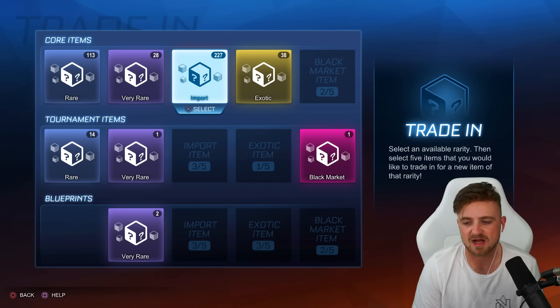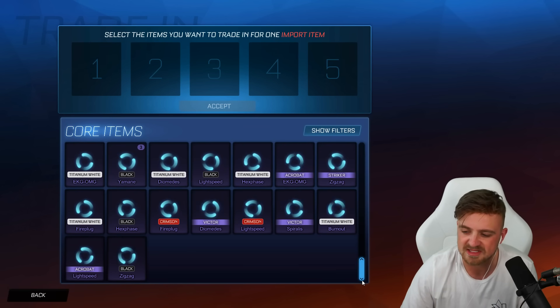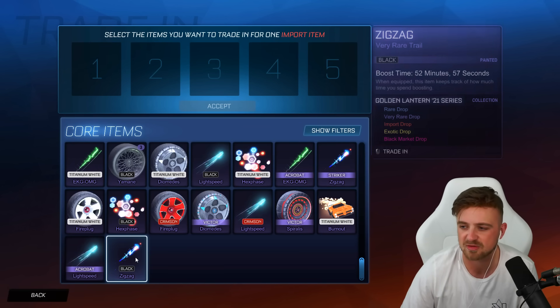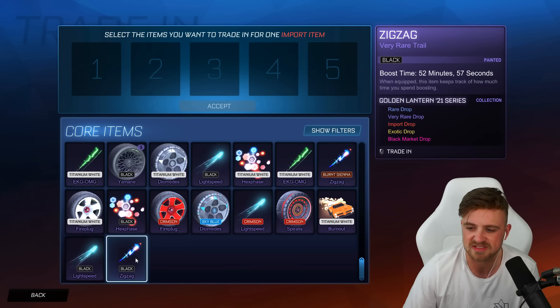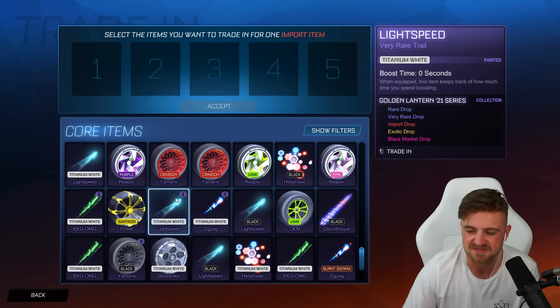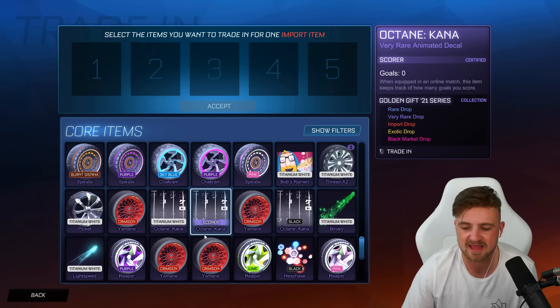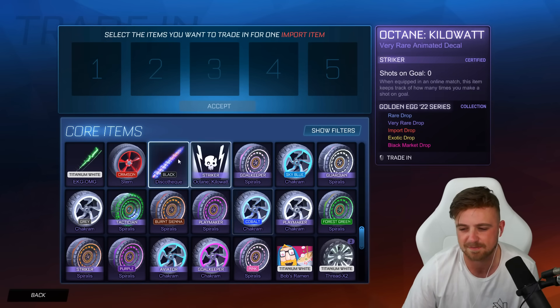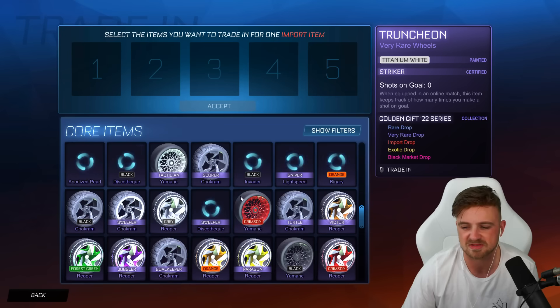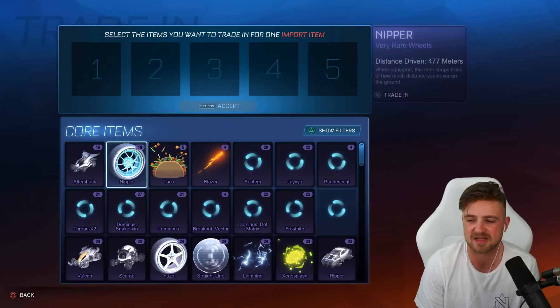227 items, obviously 27 of these are from items that I don't want to be trading up. If I scroll down to the oldest, these are the kind of items I've kept across the years — Golden Lantern 21, some OEMs, a Hexface, some Reapers, Yamanis. I don't think they're the best item in the game but they're cool enough not to trade up. Similarly with some Spiralis Wheels and Chakrams. And then we have the stuff that we can trade up today.